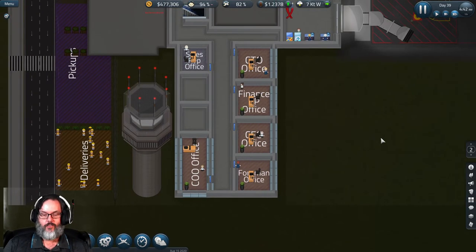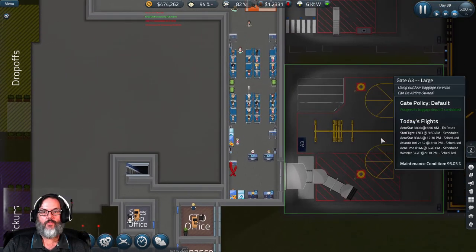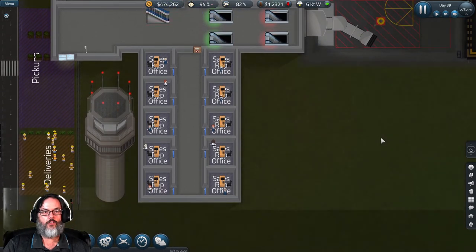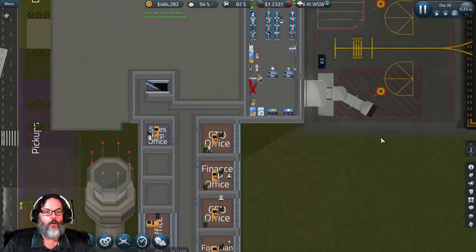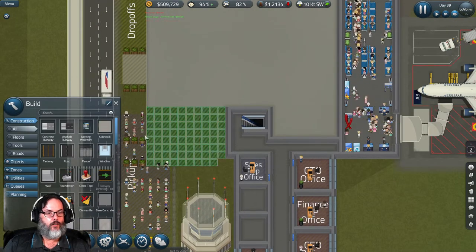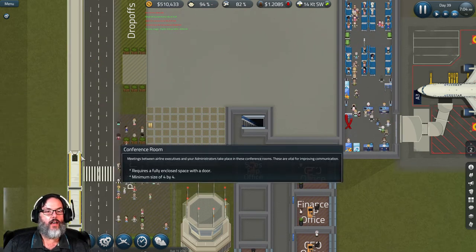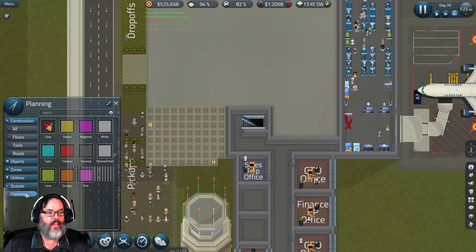Now at least they're happy to be at work. The salespeople — just like in real life, go out and earn us money. We have sales reps and room for more since we have two more airlines. We can also expand by building a visitors area here, and a conference room has to be four by four.